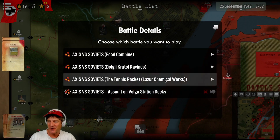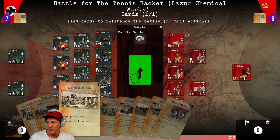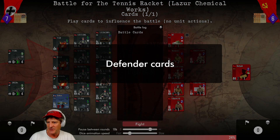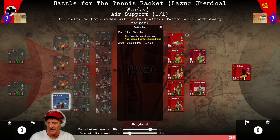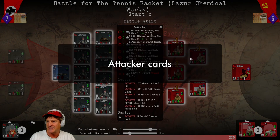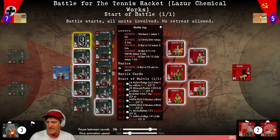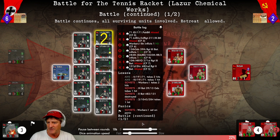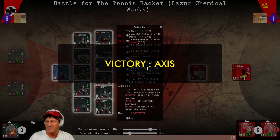Our big attacks are starting with the Lazure chemical works — this will cut the attackers off. Attacker cards considered but saved. Defender plays aggressive fighter squadrons. We get some hits, wipe out some fixed defensive positions, really good artillery hits. The odds shift slightly in their favor but we push on. They're down to just a little. Soviet side is routed, mobile units retreat — Victory Axis! Excellent, that cuts them off.